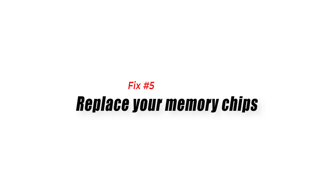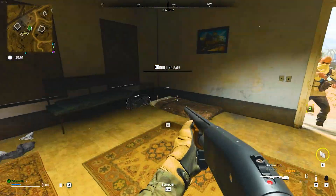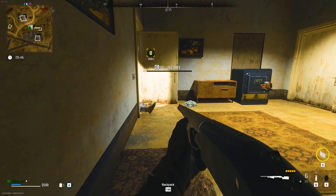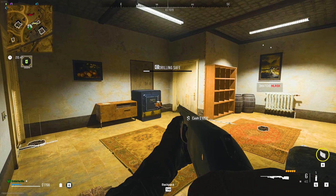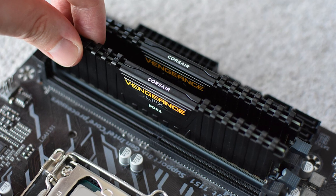Fix 5: Replace your memory chips. If you are still experiencing the 0XC00000005 error at this point, you may consider looking into your hardware, particularly your RAM random access memory chip. Some players have claimed to have eliminated the 0XC00000005 error for good after they took out their RAM and replaced them with new ones.